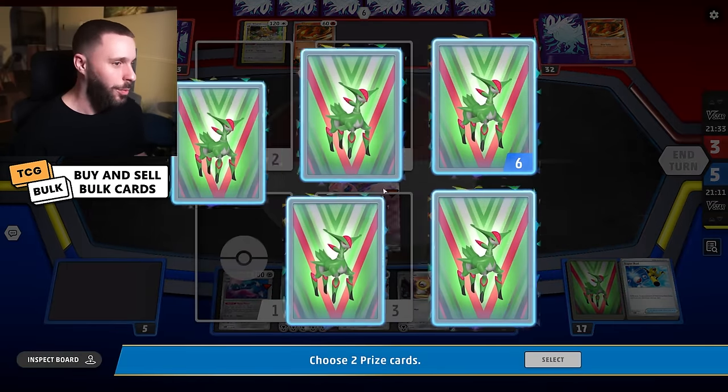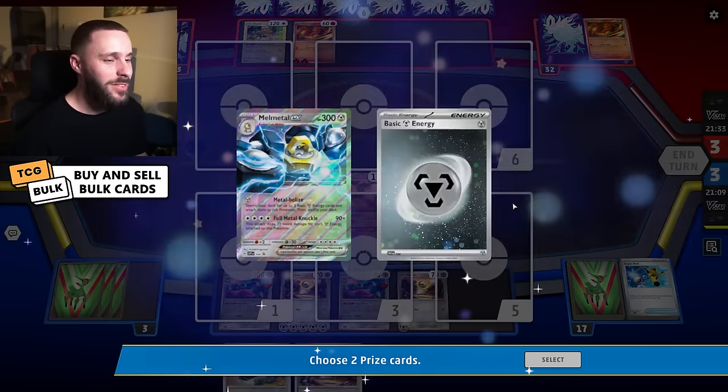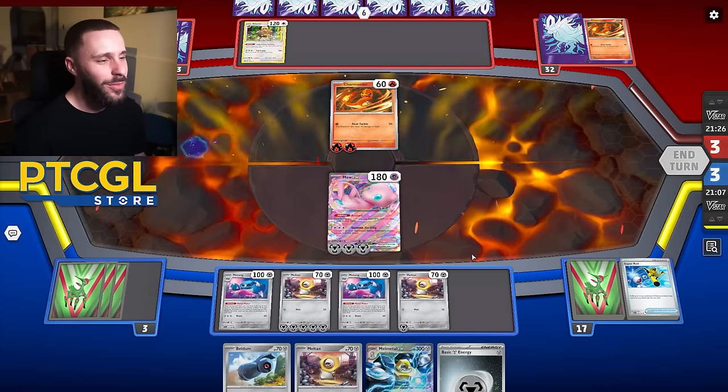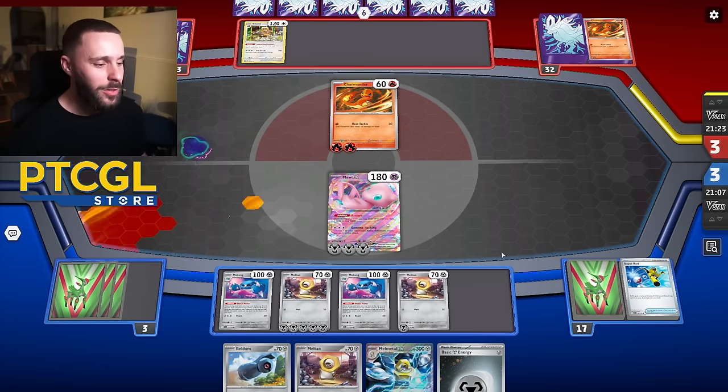Not a good prize trade at all. The hand you're dealt is the hand you're dealt. Even Dialga, the better version of this deck, doesn't go well into Zard. We've got the Melmetal EX, and they come with a Radzard with that much energy. I could actually get up to 340 — wait, can I go to 340? It should go to 330.